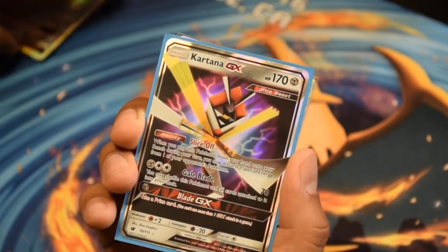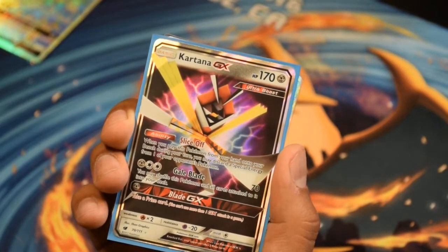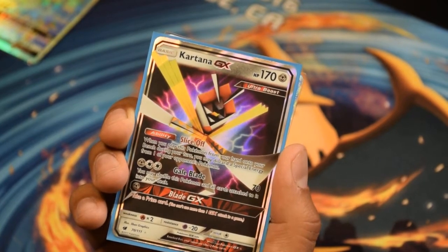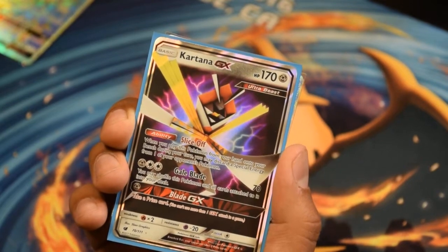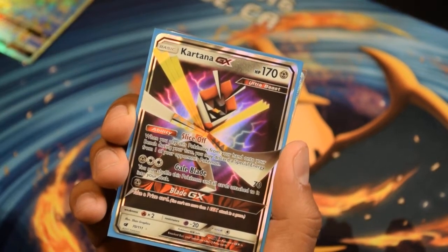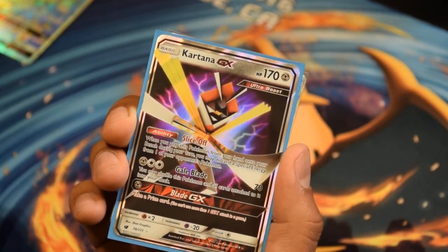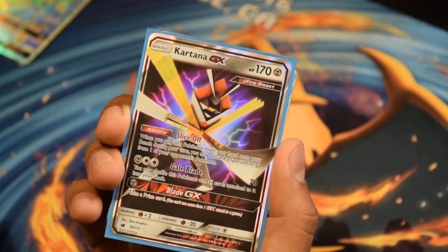Kartana GX. All of them seem to be based around prize cards, which is actually going to be really good. Slice-Off ability — when you play this Pokémon from your hand onto your bench during your turn, you may discard a special energy card from one of your opponent's Pokémon. This is going to be the new Gardevoir stomper for sure. Gale Blade for 70 — shuffle this card and all cards attached to it back into your deck. And then Blade GX is simply take a prize card.